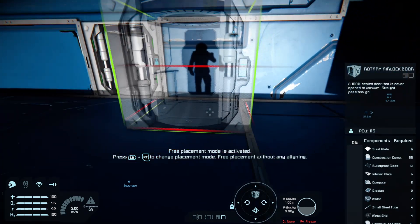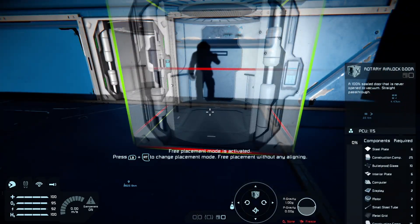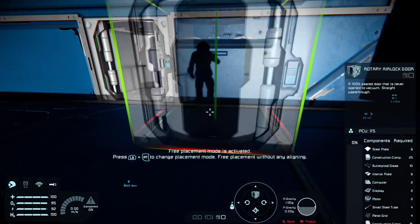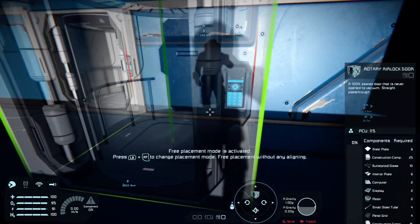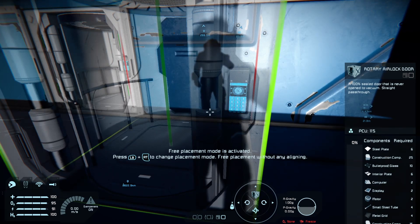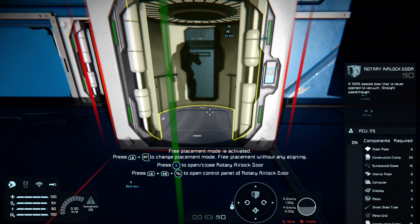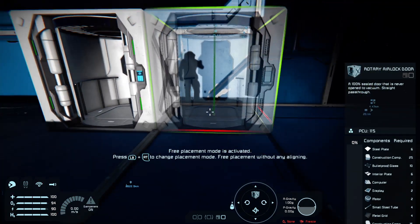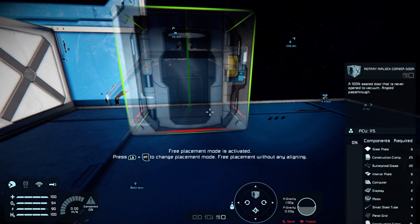Now when you're placing it, notice what you want is the open part of the airlock facing you — not that part but this part. And again same deal with the keypads, put the circle at the top. You can also get a variant of this airlock.